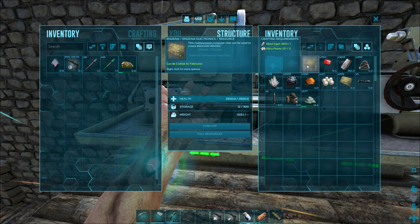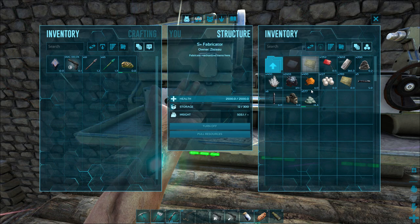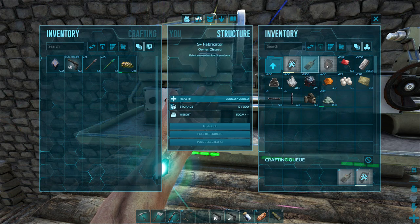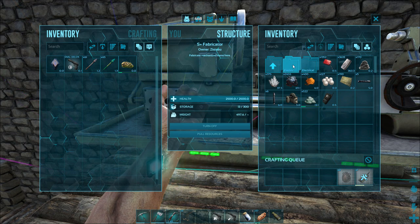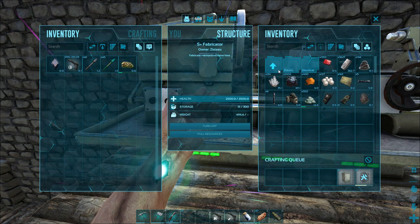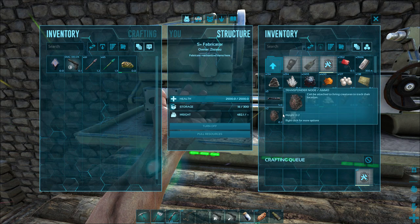I already made 300 electronics - that's probably good. What did we run out of - silica pearls, metal ingots? Not sure why it stopped crafting. Under navigation we want to make a GPS - why not? We'll make a transponder tracker and make two of those for now. We want one refrigerator just to get going, just to start. I don't even know if I'm going to use it right off the bat. And a generator, which we've already made.